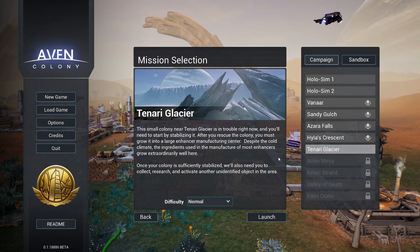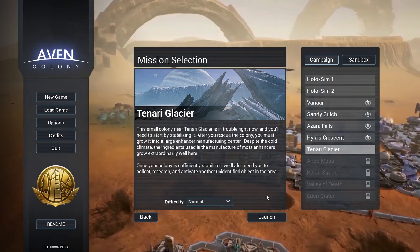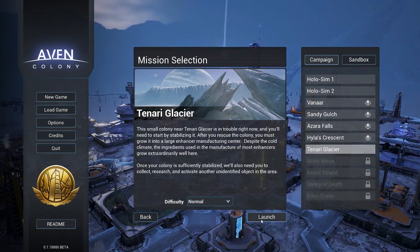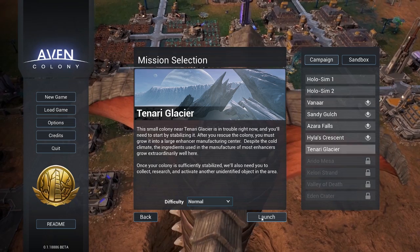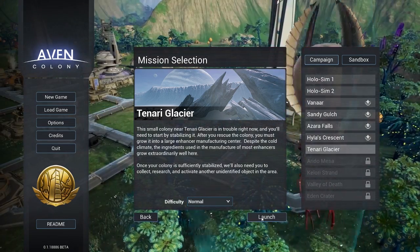Tanari Glacier. This small colony near Tanari Glacier is in trouble right now, and you'll need to start by stabilizing it. After you rescue the colony, you must grow it into a large enhancing manufacturing center. Despite the cold climate, the ingredients used in the manufacture of most enhancers grow extraordinarily well here. Once your colony is sufficiently stabilized, we'll need you to collect, research, and activate another unidentified object in the area.